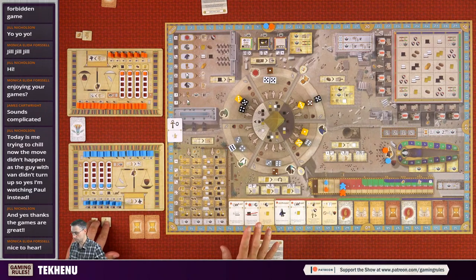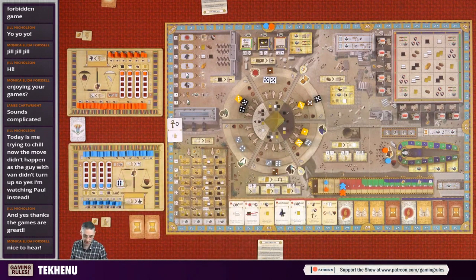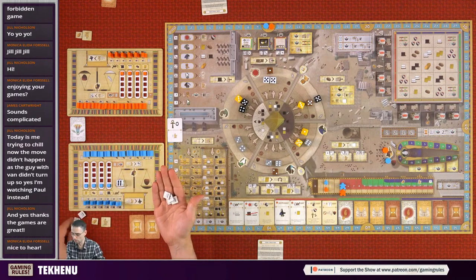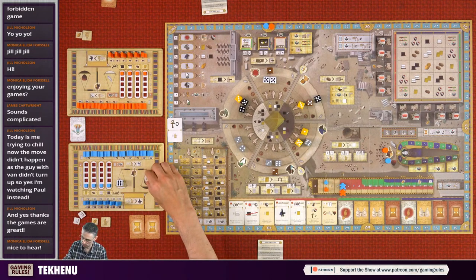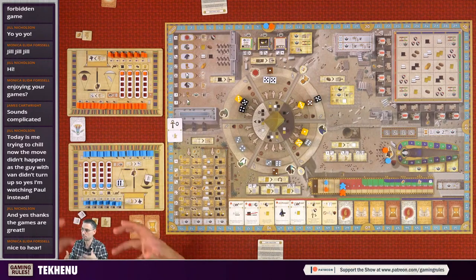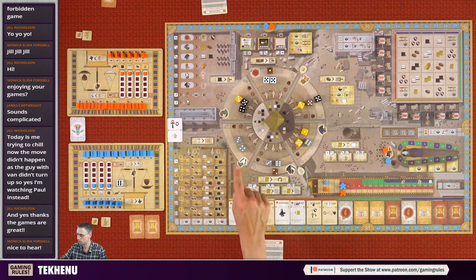If I choose a pure die, put it on the left scale, and produce six limestone - how many can I keep? Two at the moment. I keep two limestone and the other four go here - they tip the scales in that direction, which is a bad thing. Generally you don't want to produce more than you can actually collect. That's how resource gathering works. Gray dice can't be used to collect resources.